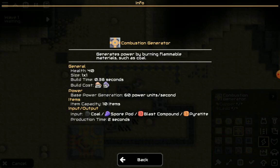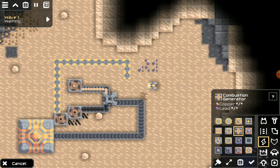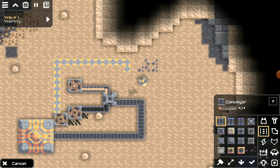As you can see, we can use coal, spore pod splash compound, or pyratite — whatever that is. But coal is the easiest to get, so that's why we're using coal.